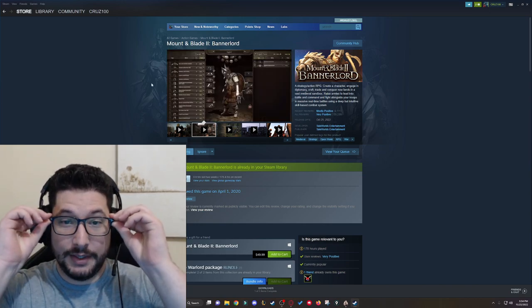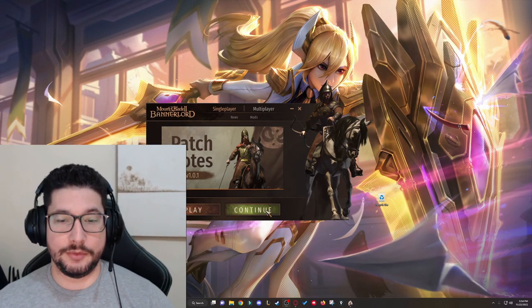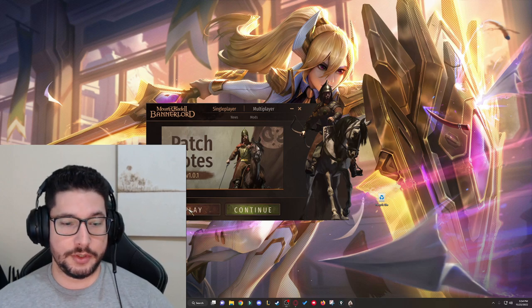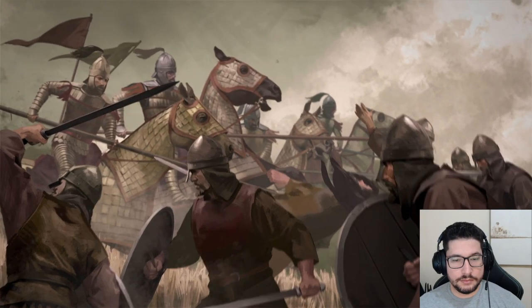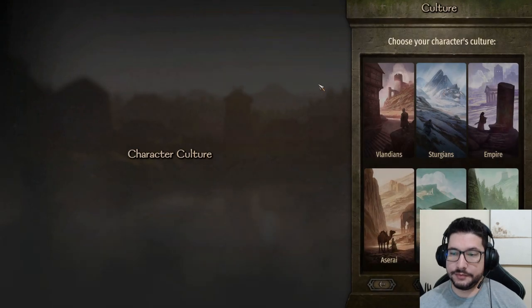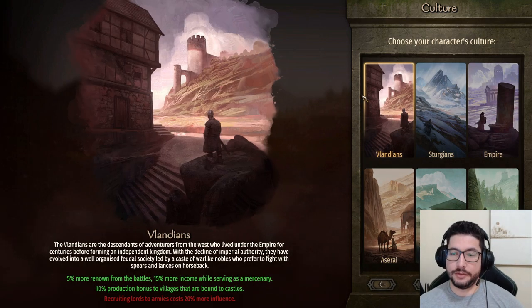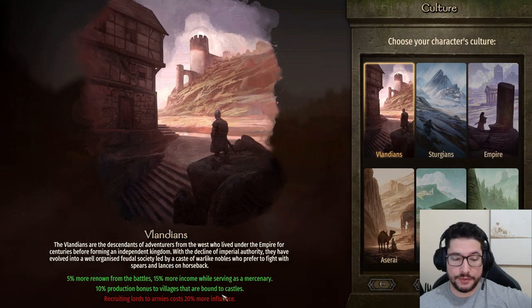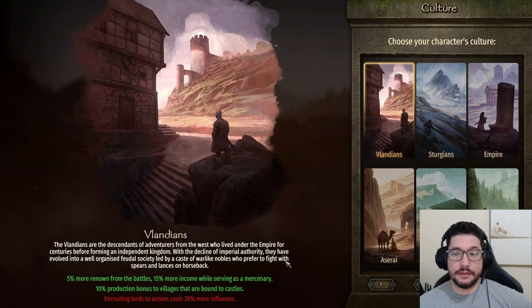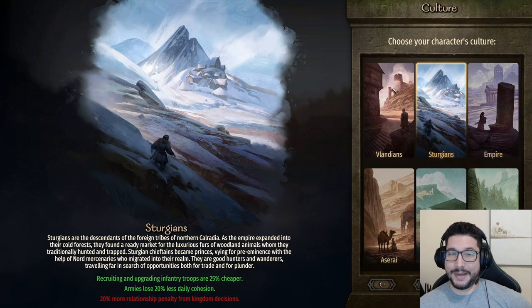I already played the game but I am going to start a new game. You can watch the intro in your own games. So here we get the menu where you can select the culture. All of the cultures have a specific set of buffs or debuffs depending on what you're choosing, and you want to select the culture that matches your play style.